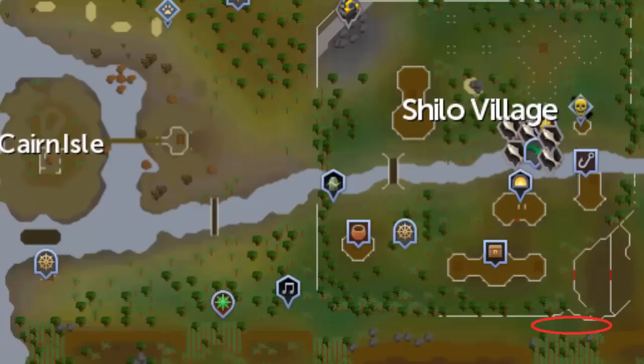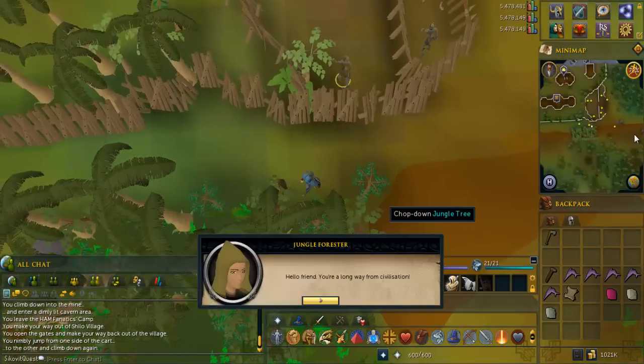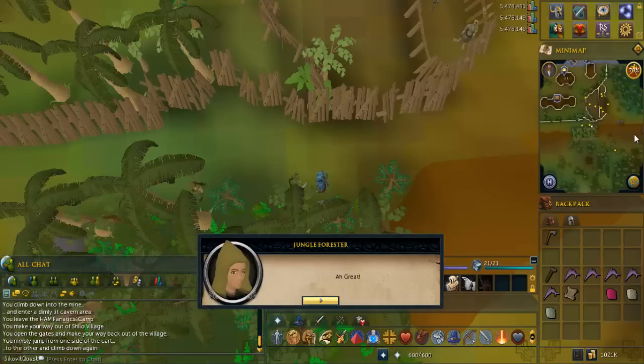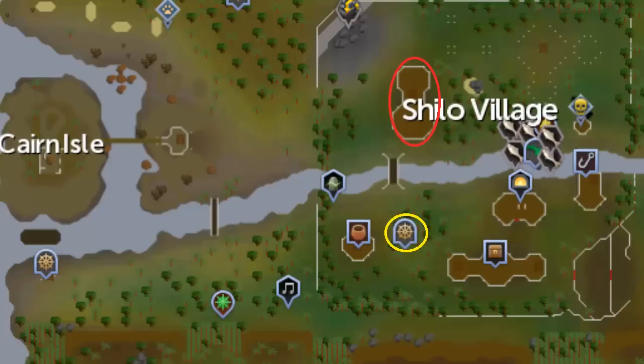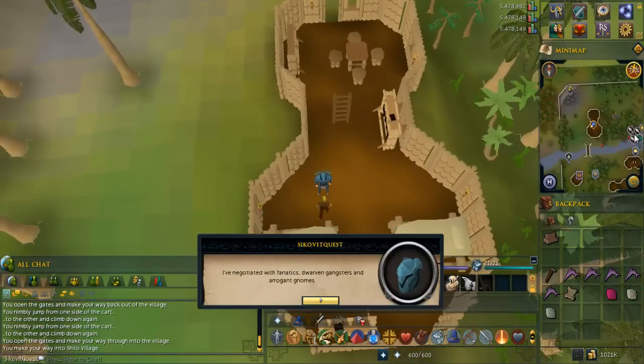Go to the area circled in red southeast of Shilo Village. Talk to the jungle forester and tell her you sharpened her hatchet. Head to the building in Shilo Village circled in red. Talk to Yanny and tell him you got the red mahogany — that will be the end of the quest.